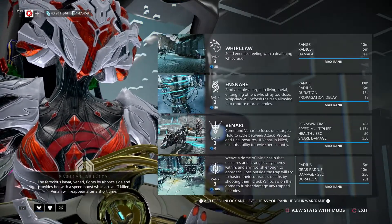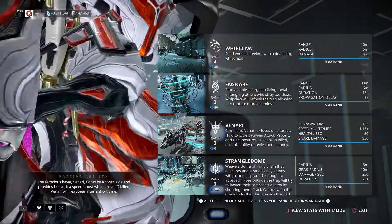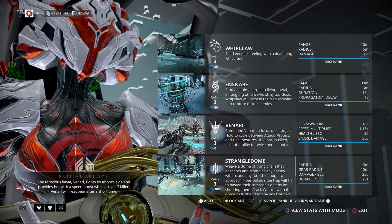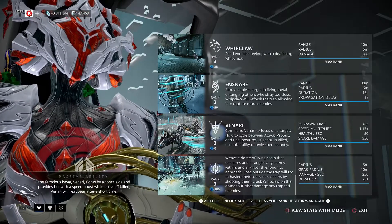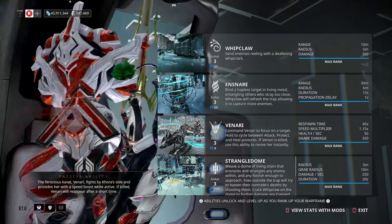Her second ability, Ensnare, binds a hapless target in living metal, entangling others who stray too close. Whip Claw will refresh the trap, allowing it to capture more enemies. It has a 30-meter range, a radius of 6 meters, a duration of 15 seconds, and a propagation delay of 1 second.